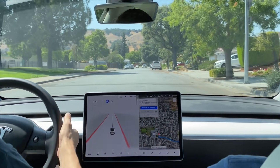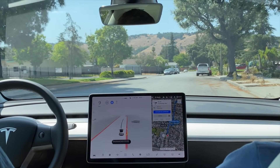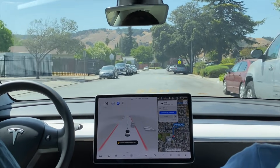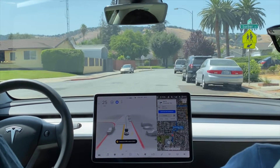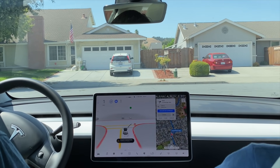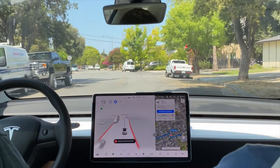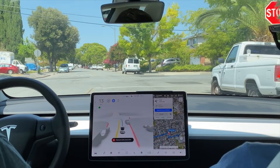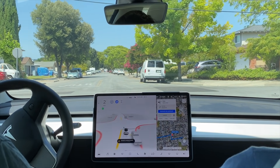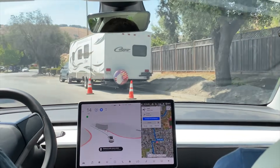We arrived at our destination. Let's put a new ping in and go from there. Starting FSD beta again from the side of the road — 9.1 is a lot more confident starting from a stop. I notice that in 9.1 it seems to be a lot more cautious about perpendicular traffic, really wanting to make sure the intersection is clear before it goes. In a situation like right here it's perfectly clear and I'd go, but it's taking its time to make sure it has the confidence to proceed.